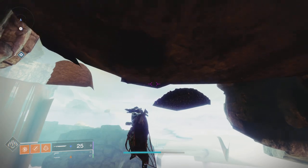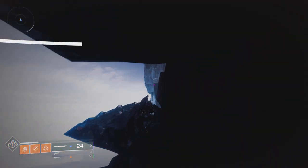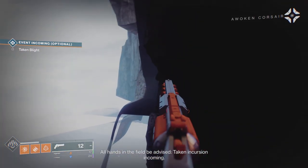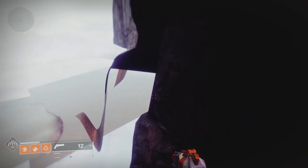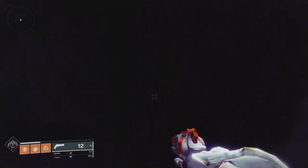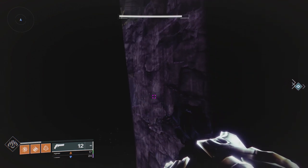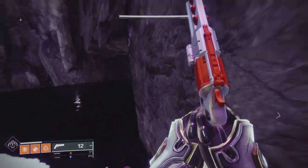You'll also want Stompees equipped because Stompees will help you jump higher if you're a Hunter. If you're a Warlock or Titan, I don't know — I don't use them. Then you're going to want to go over to this little ledge. Be careful because it's really small. Hug the right side of the wall and go forward, and you should end up here.